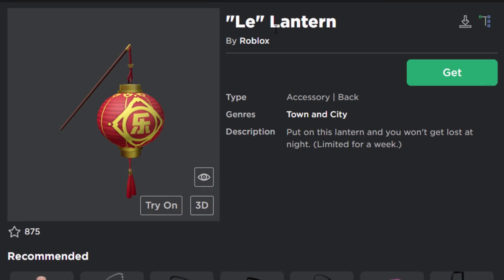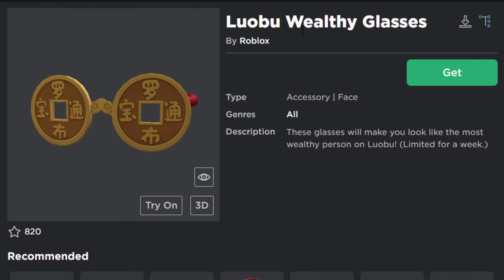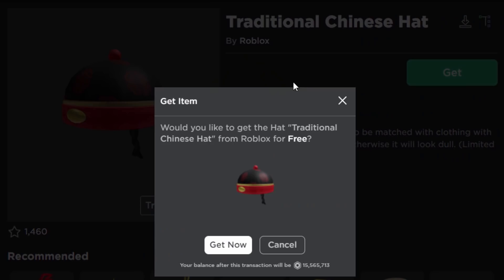The first one is the lantern, a back accessory — let's go ahead and take this. The next accessory is the Lobu wealthy glasses, let's go ahead and take this as well. Can't forget the traditional Chinese hat — I like this one, it looks pretty cool.